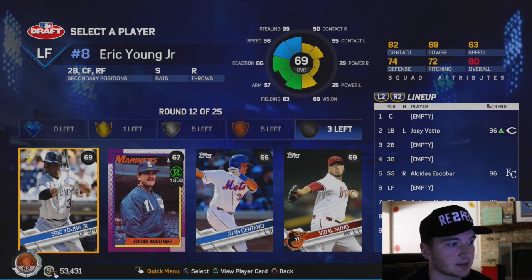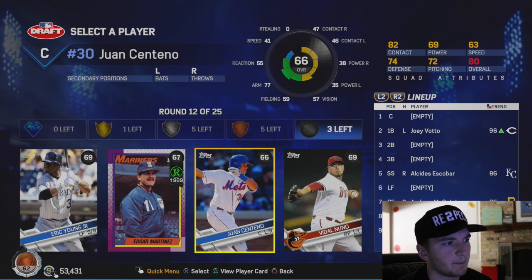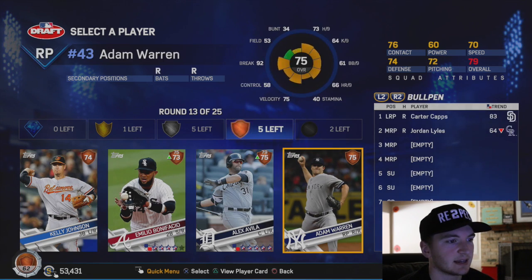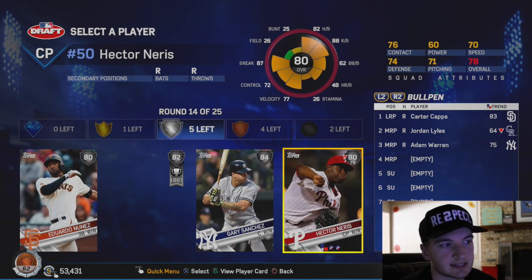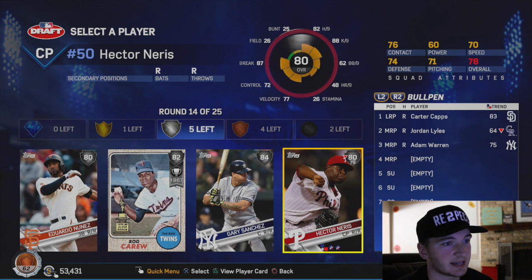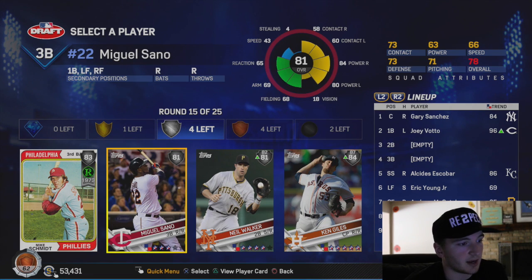We can get Edgar Martinez. We've got Eric Young Jr., who's extremely quick - he's not too good of a bunter though. We're going to toss him out there, he's going to be a good person to put on base. We'll go relief for him. I might need to take Rod Carew. We could take Eduardo Nunez, who's a very good player, or Gary Sanchez, honestly. He's a good catcher and I think I might have to go with Gary Sanchez. I need a decent catcher.